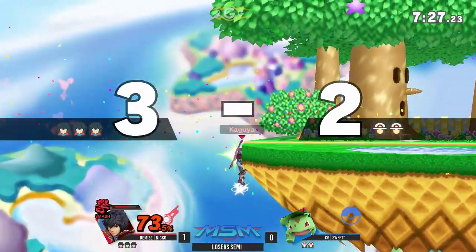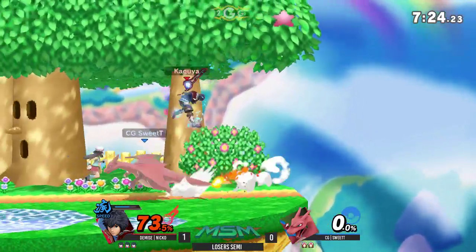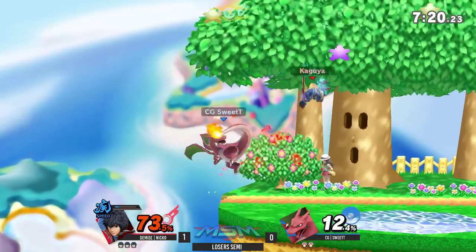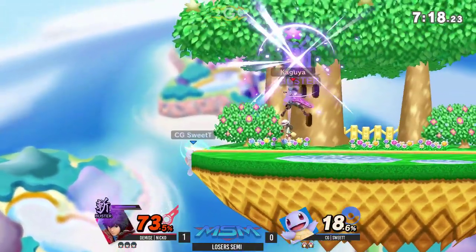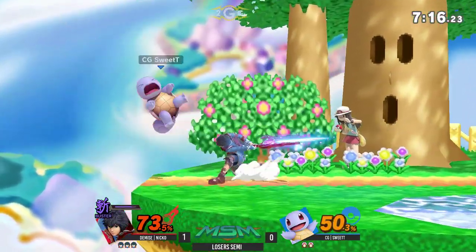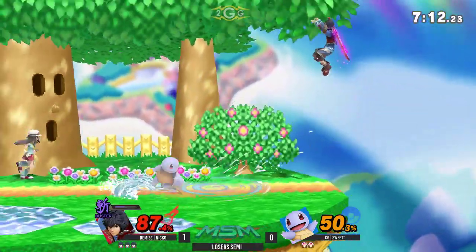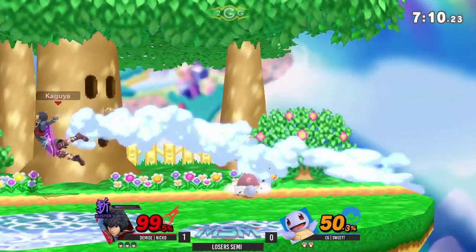There's the Smash Art and fair from Niko — this time the Razor Leaves couldn't stop him, so he just bullied him offstage. I think that was a panic Razor Leaves because Shulk was already in the right position to fair, and Sweet T was like 'oh shoot, I gotta do something!' — threw out the Razor Leaf and it didn't quite work out.